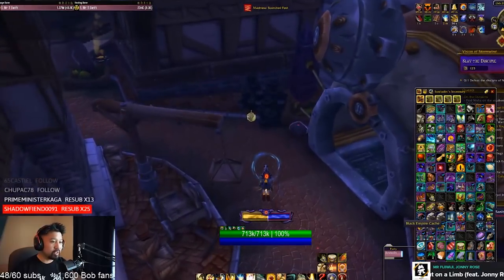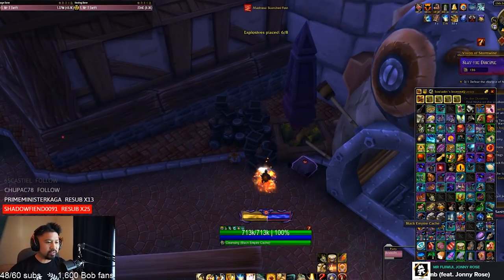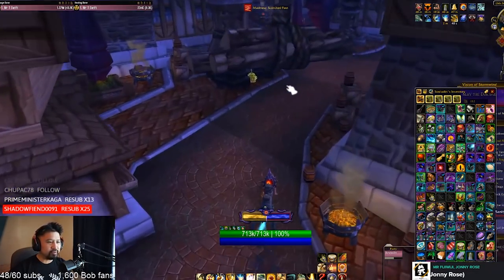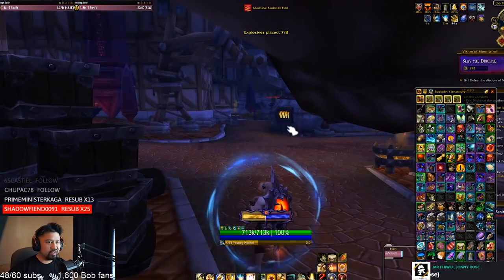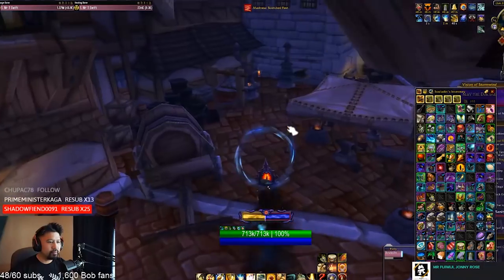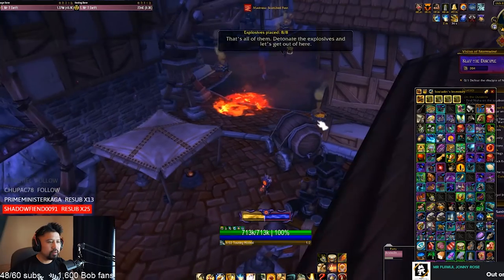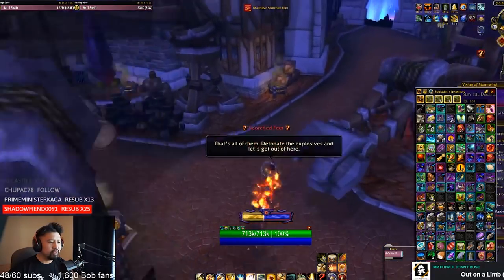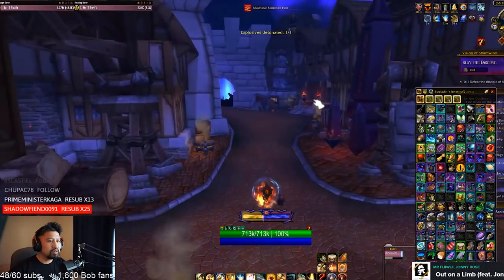Part of the trouble going through this zone is just making sure that you're clicking on these bombs and getting everything in time, otherwise that's a lot of wasted time. I got them all — click on this detonator to get the mini boss to pop up.